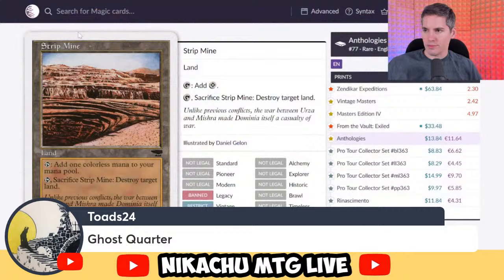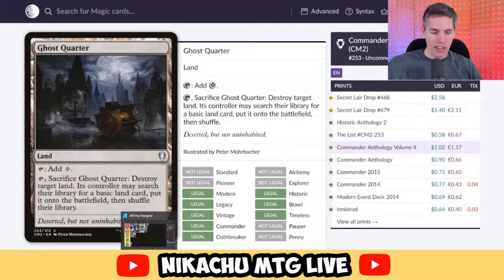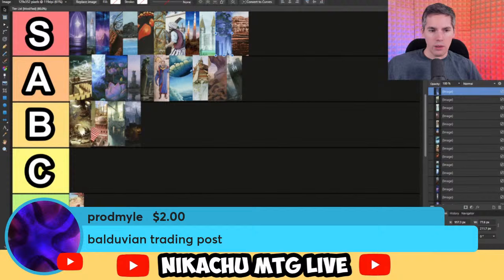Ghost Quarter — basically a budget Wasteland. Tap to add a colorless mana, or tap and sacrifice Ghost Quarter: destroy target non-basic land, but they can search their library for a basic land to replace it. Something's not nothing, so you don't actually put them down on lands, but it's still useful utility. B tier. It does get played in a lot of formats.